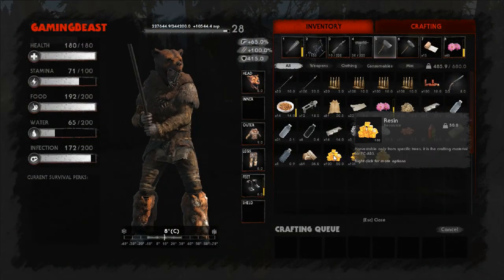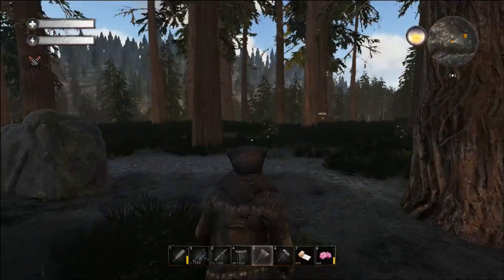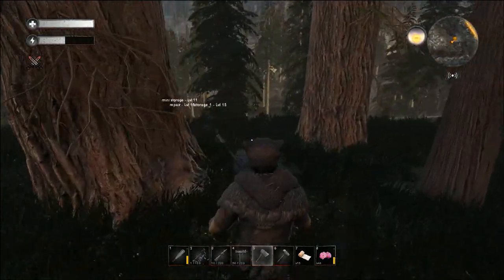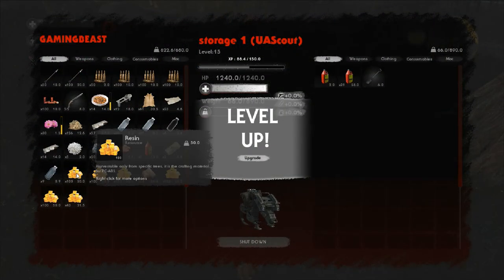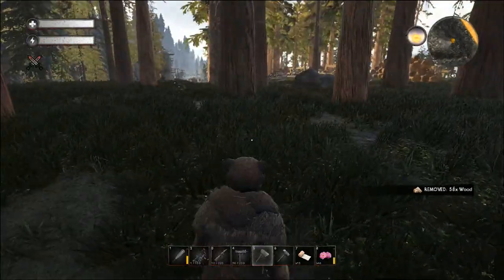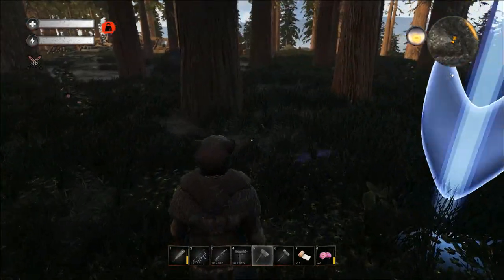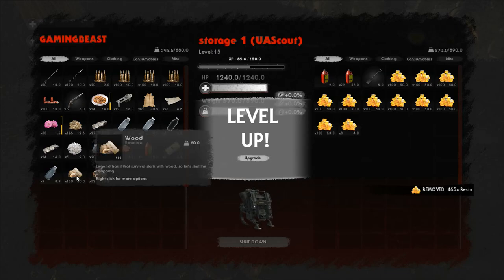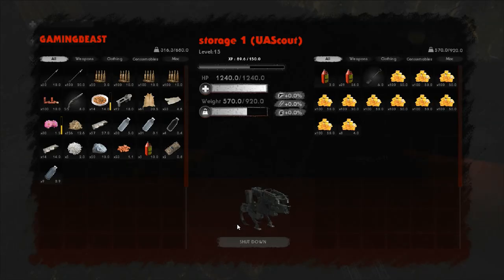Just an axe is all you need - walk up to a tree, pop it down, and you get wood and resin just like that. Resin stacks to 100 in 50 pound chunks, so you can pick up quite a bit of it. We will be making more than one trip up here - we'll go through quite a bit of the PC abs once we start making it, so the more we upgrade him the better capacity we can get.